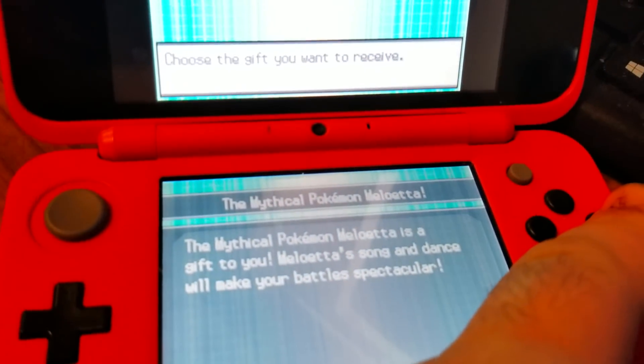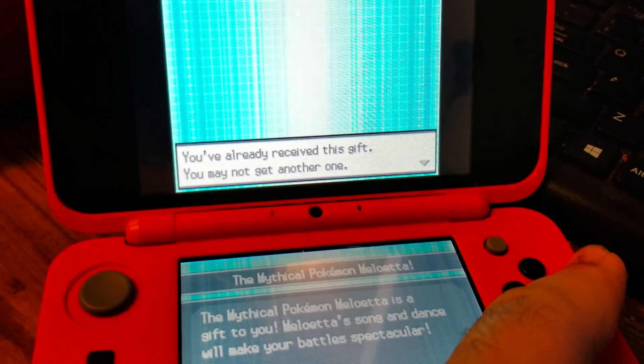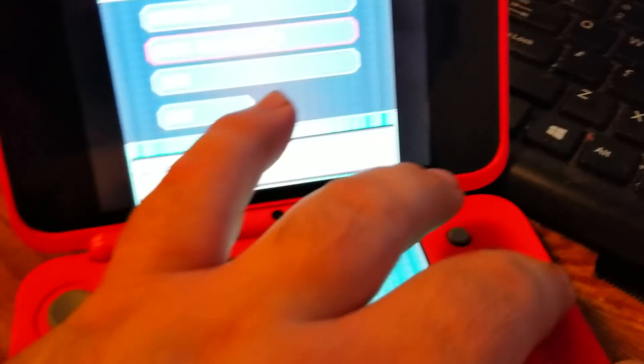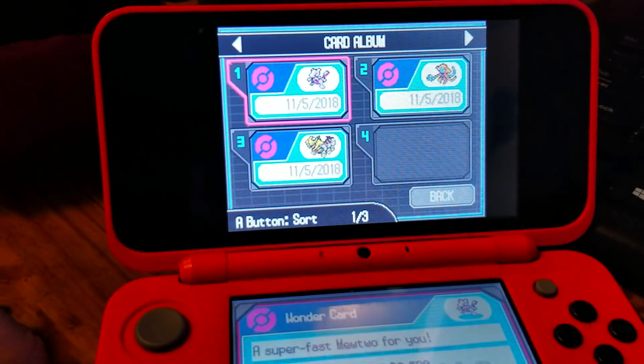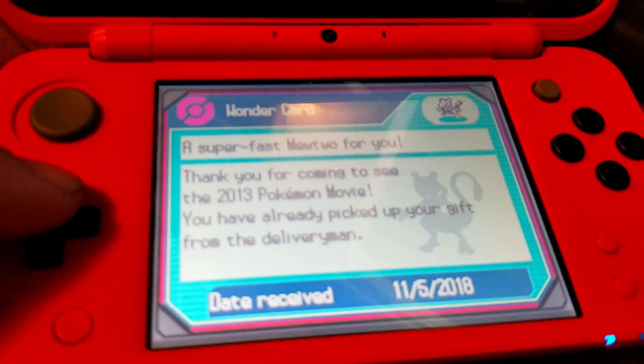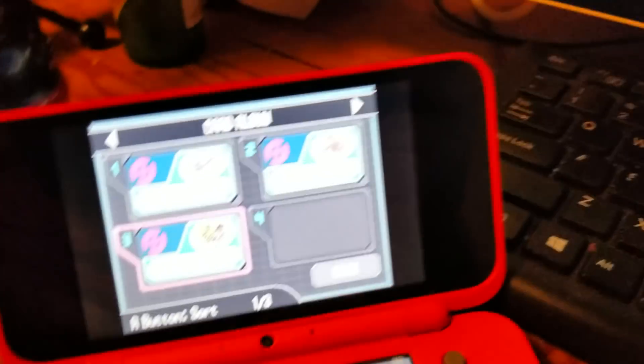For example, right here it's giving me Meloetta, even though I've already had it. I've already received this gift, so it won't let me get it again. Let me show you guys the card album to show the kind of stuff I've gotten — I've deleted a bunch of them, but I got the Shiny Giratina, the Mewtwo, and the Arceus with Nasty Plot, which was an event too. Let's try again and see if it actually gives me a gift that I don't have.